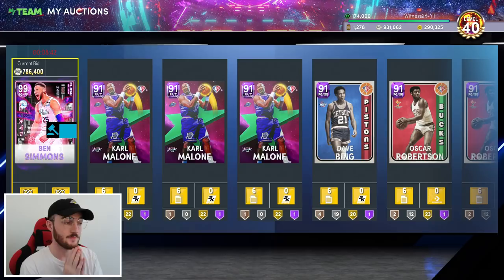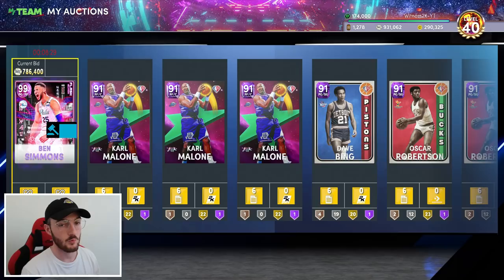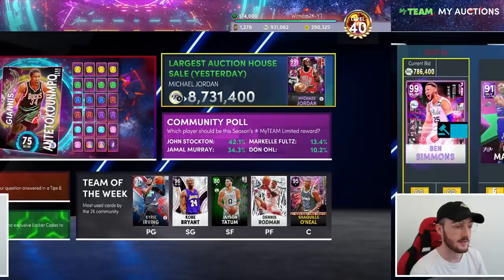Three hours later, we are counting down the final eight minutes of my Ben Simmons auction. He's up to 786,000 MT - that is huge. The objective for this social experiment is to break my record for the largest auction house sale in 2K22. Currently my record is 850,000 MT from selling a Holographic Dark Matter Kevin Durant. We are only 70,000 MT away from tying that record and I think we might break it.